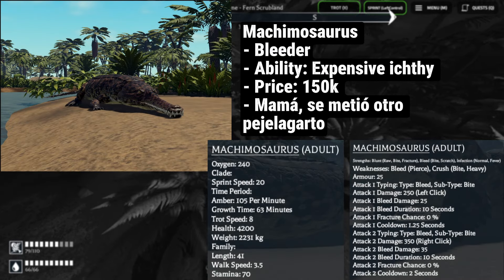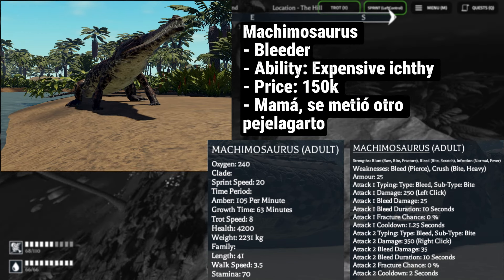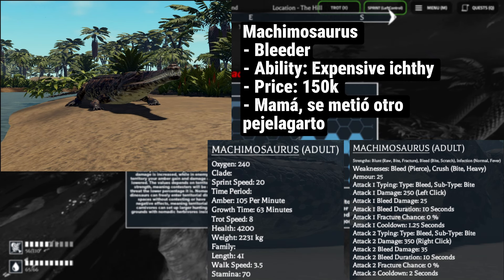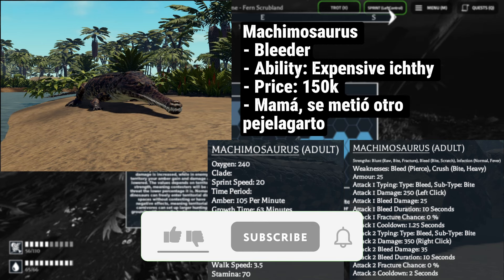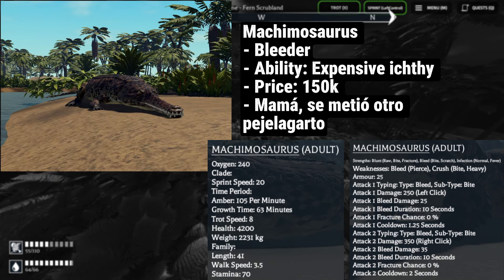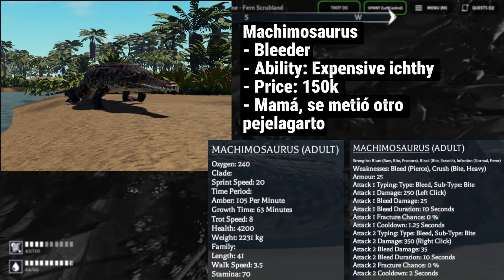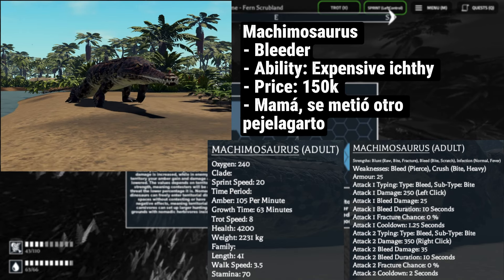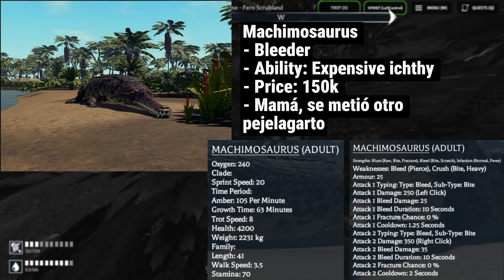Not gonna lie, this is just expensive Ictiosega. At 150,000 amber, you get a croc that has nothing unique other than being slower on land and faster in water than Ictiosega, but being ever so slightly stronger. Bleed counts, but yeah — it's still just slightly. And even then, Ictiosega can kill Makimo easier than Makimo can kill Ictiosega. That's it, moving on.